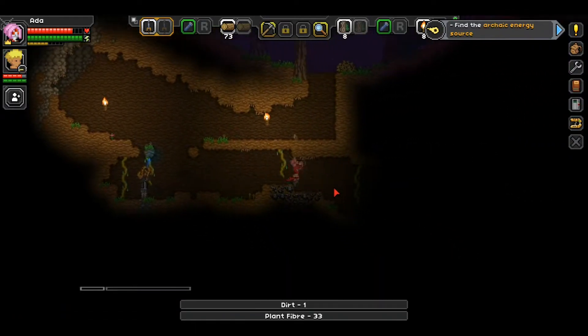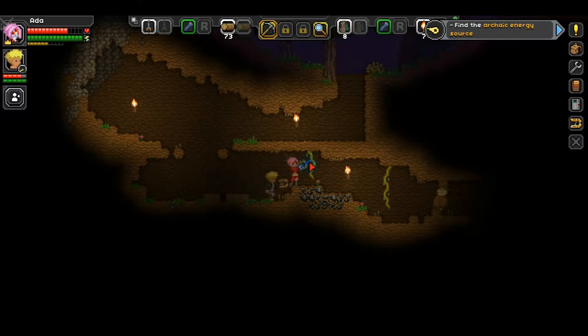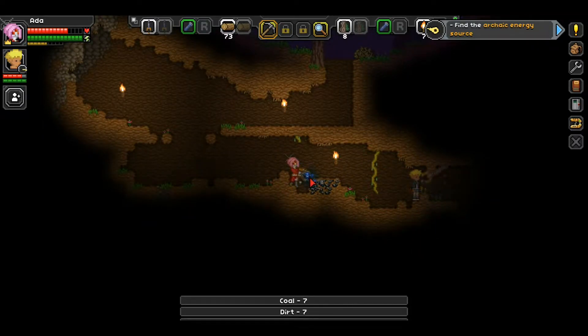Got a little miscreant over here, I'll help in a second. There's one of those other guys too and we got a bunch of coal - nice! And if you hold right click you'll do a special move.